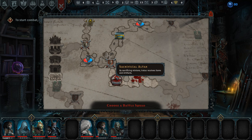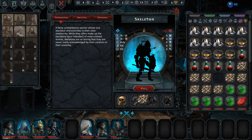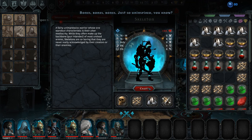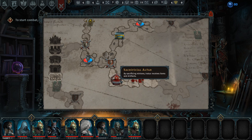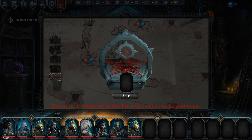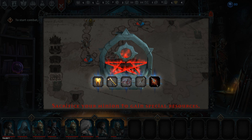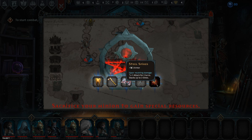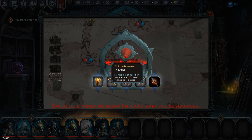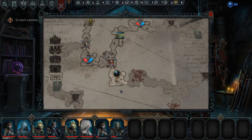The Sacrificial Altar — by sacrificing minions we receive items and artifacts. Maybe I should create a skeleton to throw at it. So sacrifice a minion to gain special resources: a Golden Tooth, Etched Bones where you start at position two, Steel Spikes which give armor and a Berserk effect upon receiving damage, a Mazera Cord giving plus three damage that restores Wrath if you start your turn at the third position triggering up to three times, and a Broken Sword. I'll probably go with that.